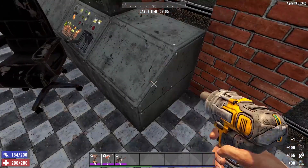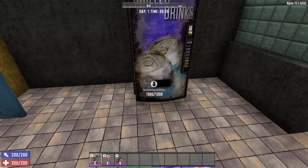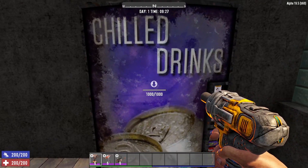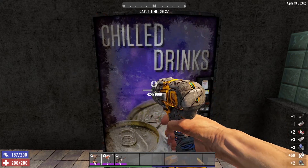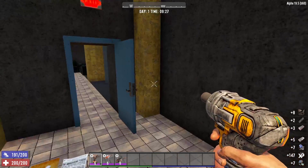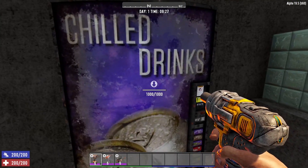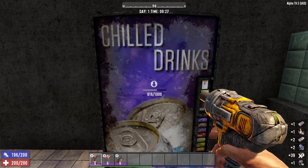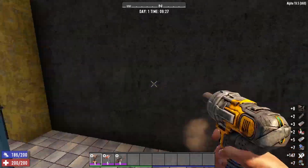Another item you should really be on the lookout for are broken down vending machines. These things will yield a huge amount of resources, including electrical parts. Be very careful that the vending machine is actually broken down — because if it is a working vending machine, the moment you take your wrench to it, you will be shocked and take a lot of damage. But if it is broken down, go ahead and use your wrench, ratchet, or impact driver to break it down, and you will get a whole bunch of resources including electrical parts.